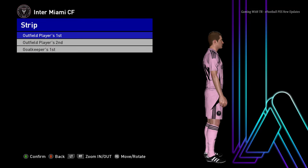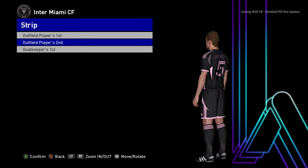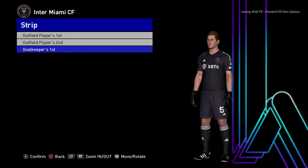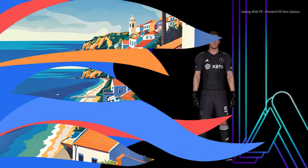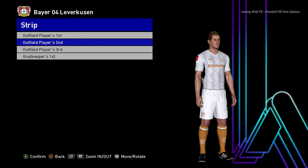You guys can see this is the home jersey of Inter Miami, and here is the away version — you can see the design and the texture. And here is the goalkeeper version. Let's go for the next team — here is Bayer Leverkusen. This is the away jersey of Bayer Leverkusen.